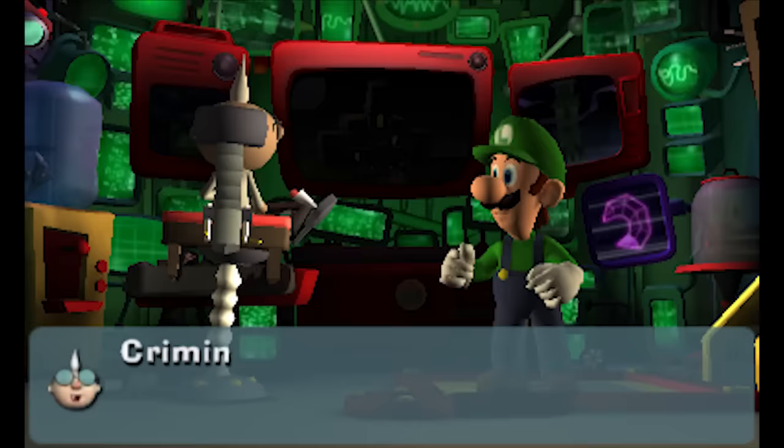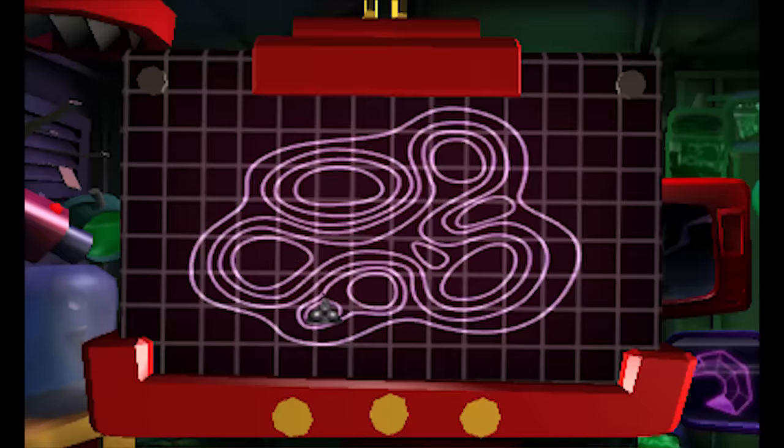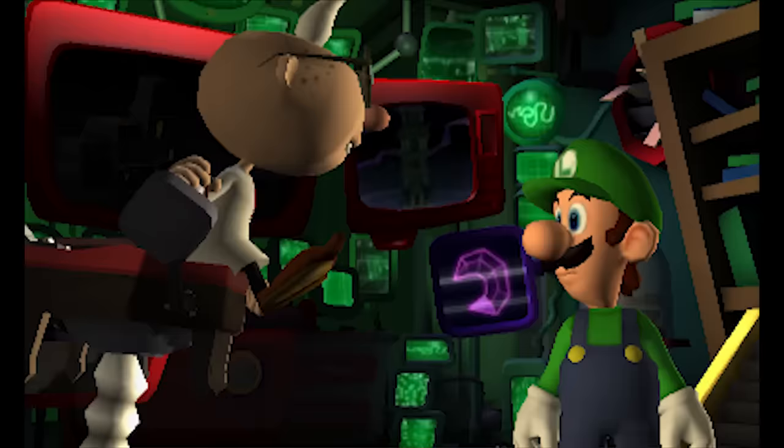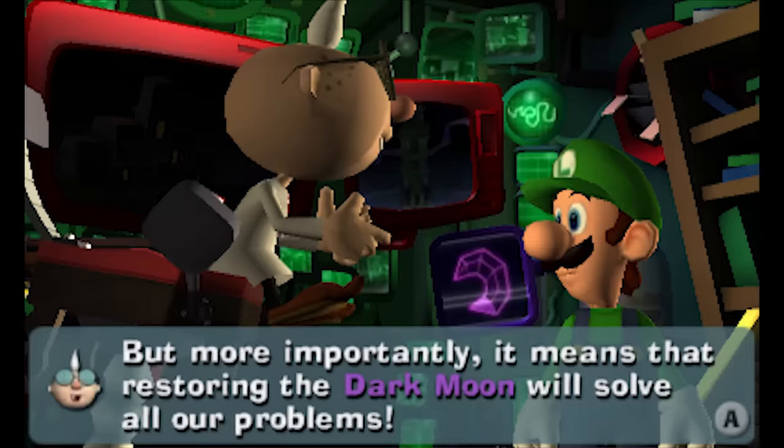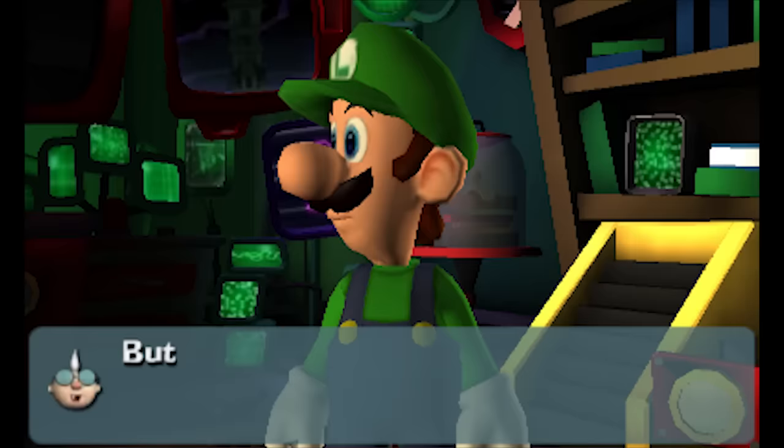All the fog around this bunker is gone. Let's take a look at a map of Evershade Valley. Luigi, do you know what this means? We should be able to reach the Gloomy Manor now. But more importantly, it means that restoring the Dark Moon will solve all our problems. If we find all the Dark Moon pieces, the fog in the valley will vanish and the ghosts will return to normal. But until then, all those ghosts will need to be contained. That's where you come in, Luigi.